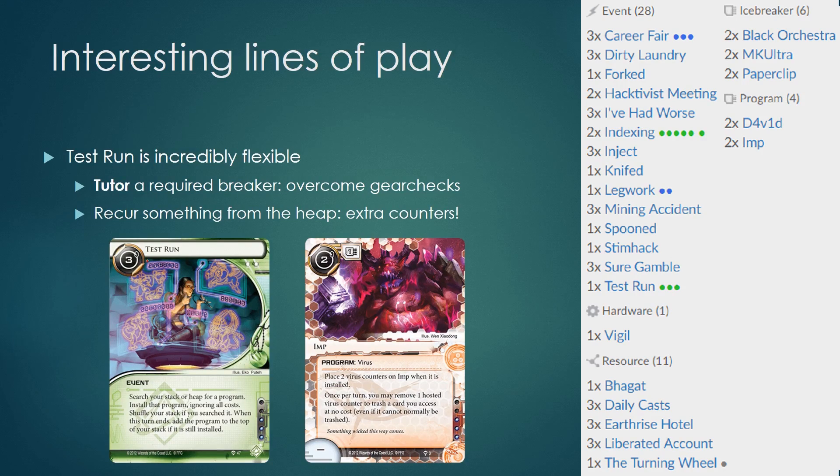Test Run has a lot of things it can do. One of its functions is to tutor a required breaker. Tutor refers to the act of fetching a card from your stack. Test Run is able to tutor your icebreakers, which is a very important way to shore up the Anarch weakness of not being able to fetch icebreakers from your deck otherwise, allowing you to overcome Gear Checks. In the mid-to-late game, Test Run also serves another purpose: it allows you to reinstall programs from your bin, letting you trigger the 'when installed' clause on your programs again.